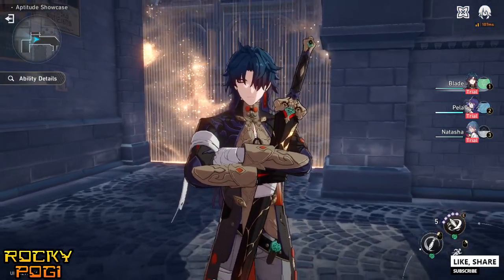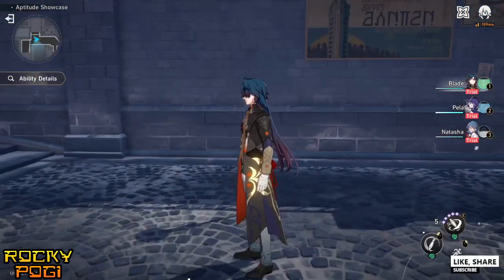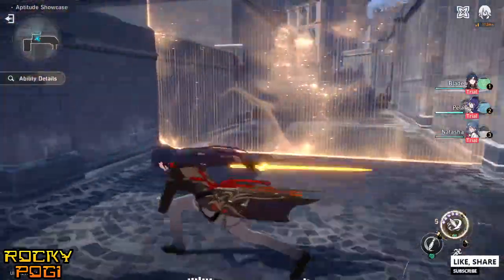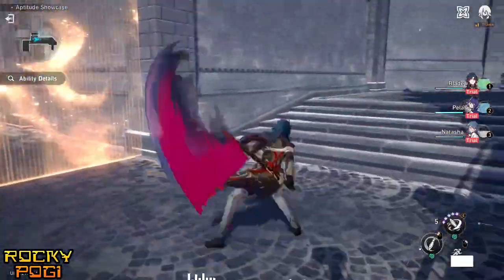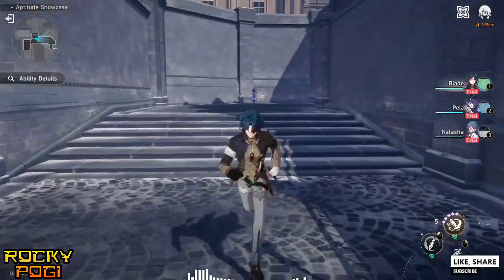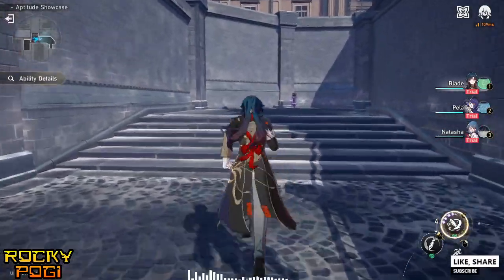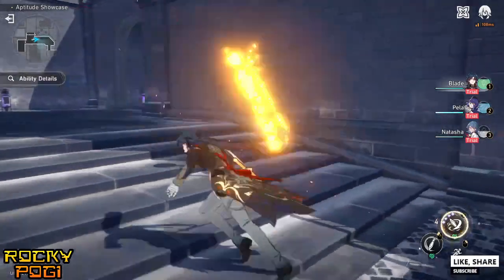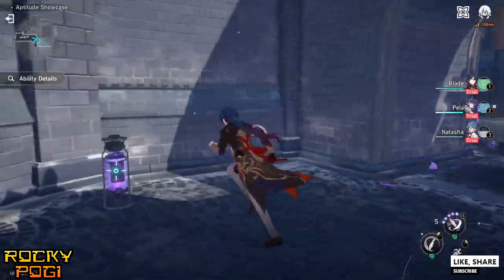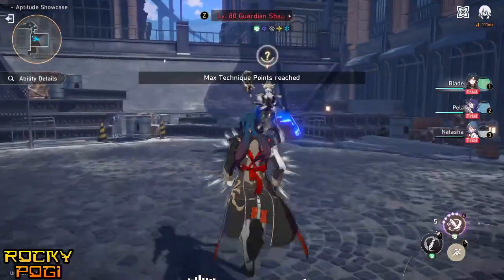He's carrying a croc sword — nice design. Let's check the basic attack: it's called Heavy Strike, a side strike. The skill is a rush attack. He's a melee type, using a sword with a side attack. Let's try that skill.